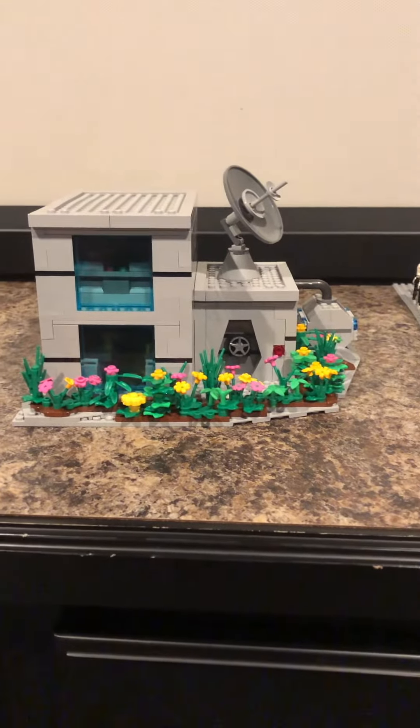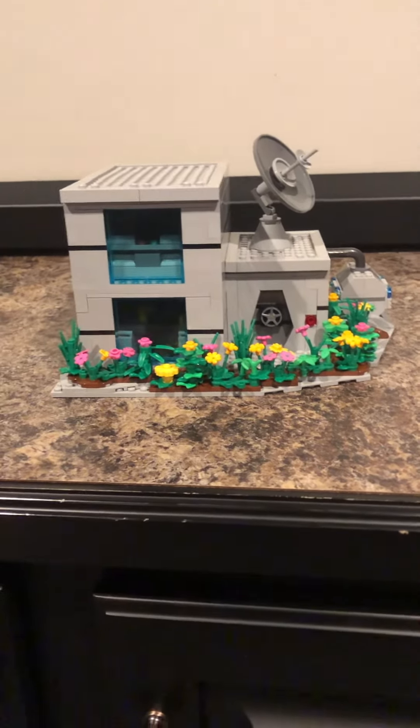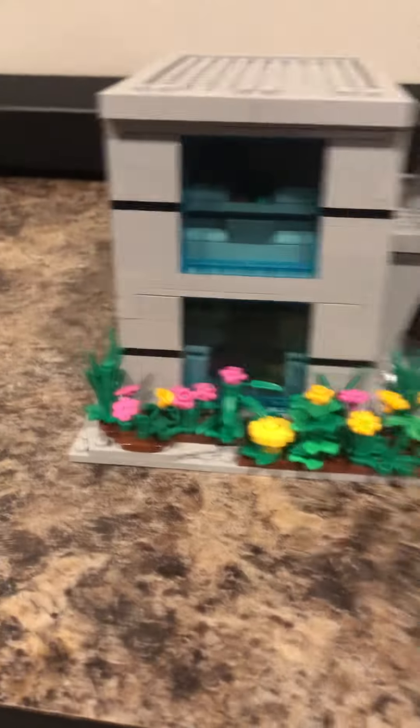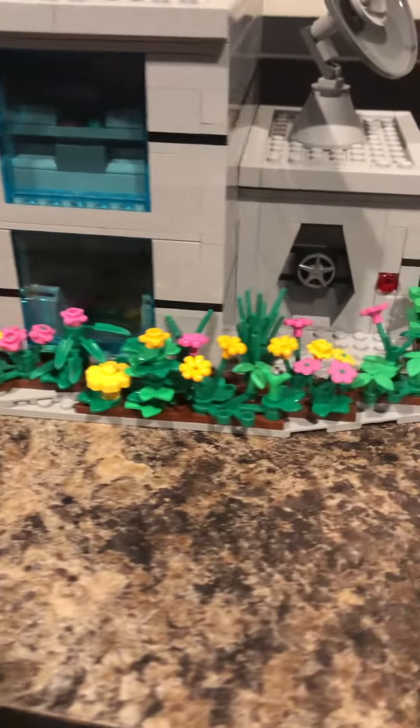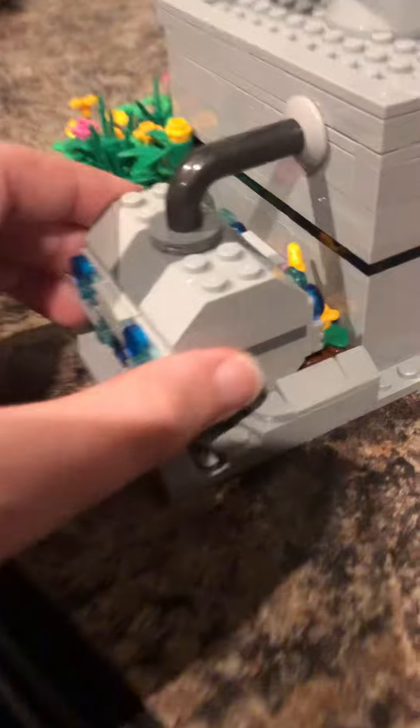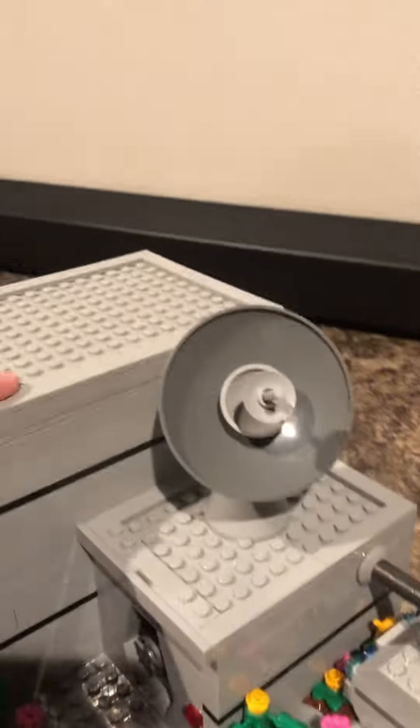Hey guys, so today we're going to be looking at my friend's clone base. As you can see, there's just some outside foliage. This is kind of an energy or power cord here. A little bit more stuff back there, nothing back here, and then the foliage just continues. As you can see, there's some windows, the radar dish, and then the door does not actually work, but it has a nice little design.